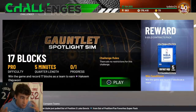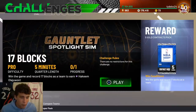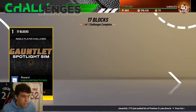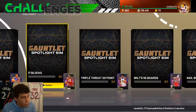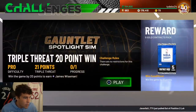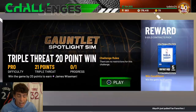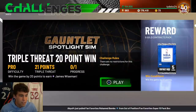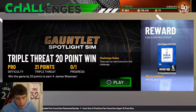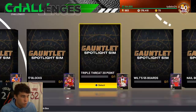Seventeen blocks is not easy but fit your team for it - don't run anyone like Allen Iverson. Run tall point guards: Ben Simmons or even Luka gives you a chance at extra blocks. Sit your center just out of bounds - you'll have a decent chance to get some blocks. The win-by-20-points challenge in triple threat on pro difficulty means max they can score two points - you need to get to 23. You've got to lock in with bump steals.